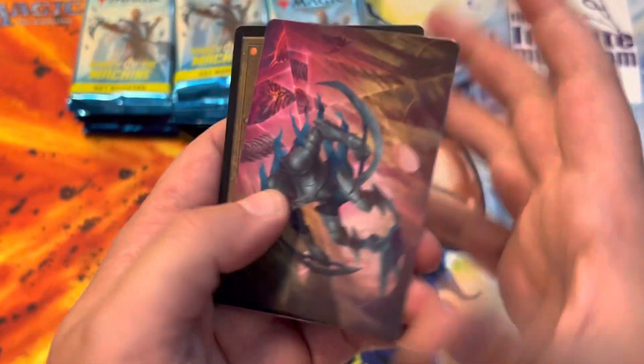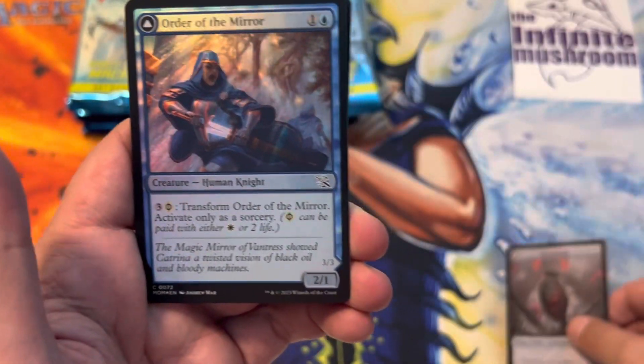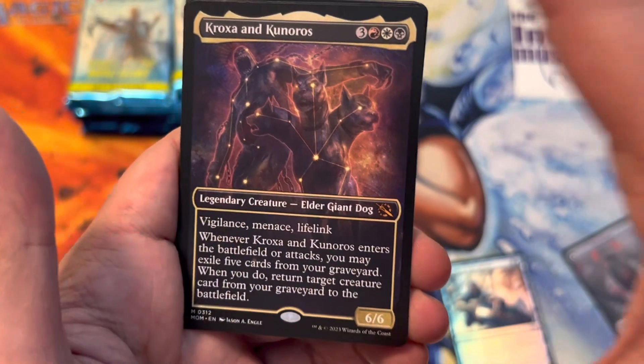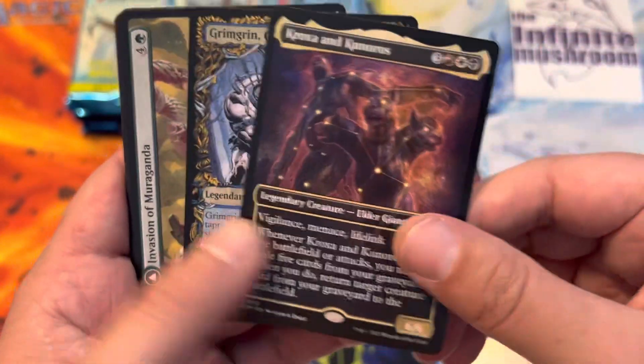Art card. Art card. Art card is the back, I guess. Now I'm confused. Order of the Mirror foil. Croaks and Cunaros the dog.